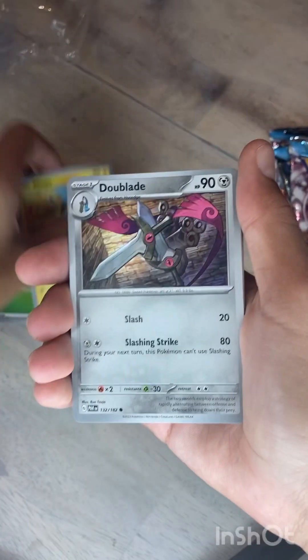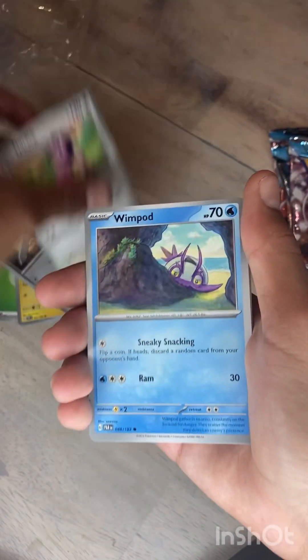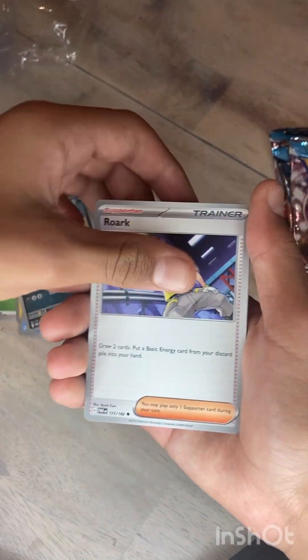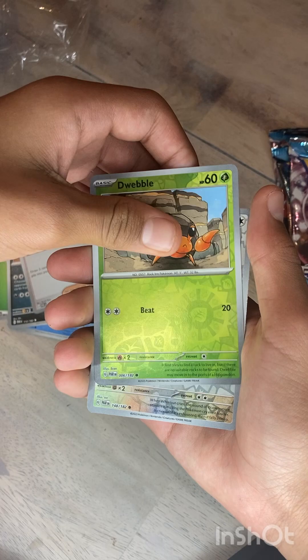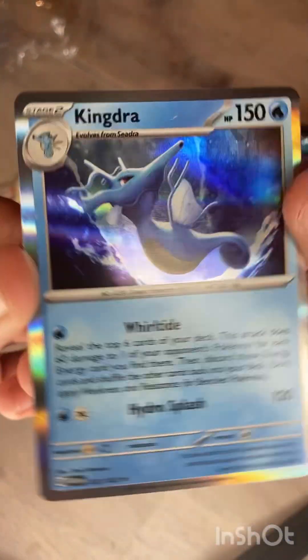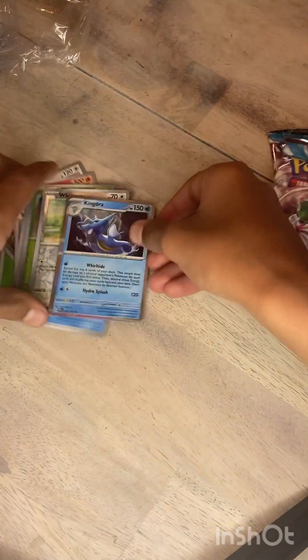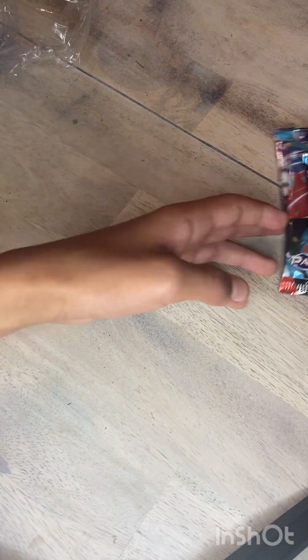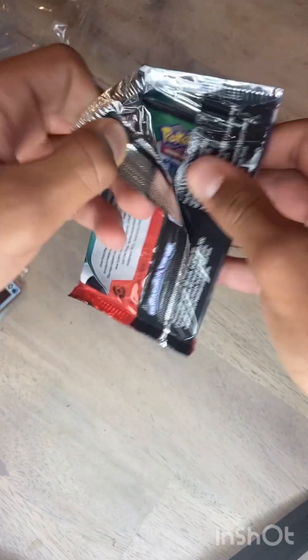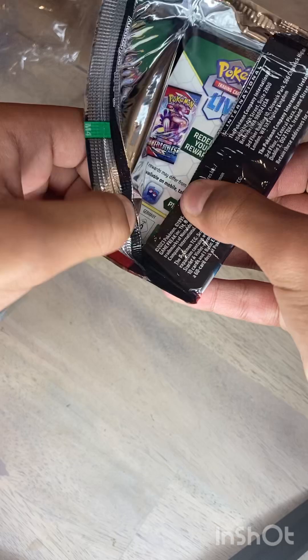Leaf energy, Moonblade, Miltank, Limpot, Semiseer, Crowbat, Rourke, Webble, Whismur, and a Kingdra hollow — it's a nice one in terms of hollows. Let's go to our next pack, another Iron Valiant artwork.